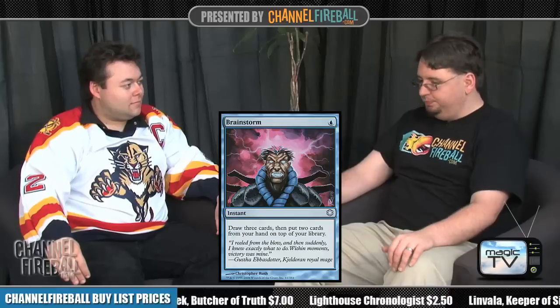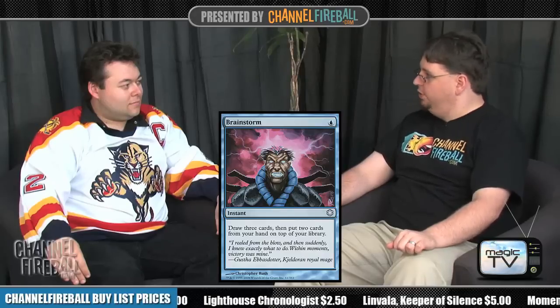In Legacy, where Brainstorm is unrestricted, you have to figure out how to play it around Daze. If they're playing Thoughtseize, you want to Brainstorm and hide your best cards. You have to figure out which lands to play — if you lead with Underground Sea and they Wasteland it, that sucks, but if you lead with Delta, you don't want to crack it just to Brainstorm. There are so many decisions. A lot of people waste their Brainstorms. Back in the day people called it the new Ancestral Recall, but it's only Ancestral if you play it right. If you cast Brainstorm, put two back, then draw the two — it didn't really do much for you.